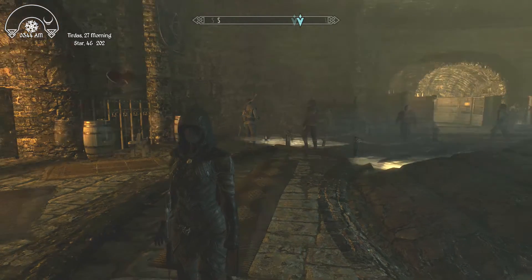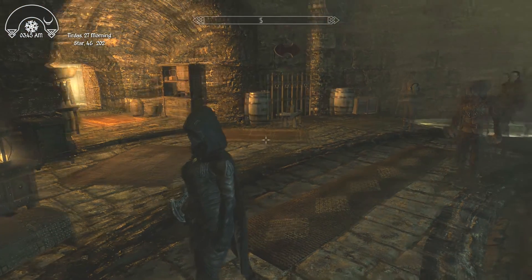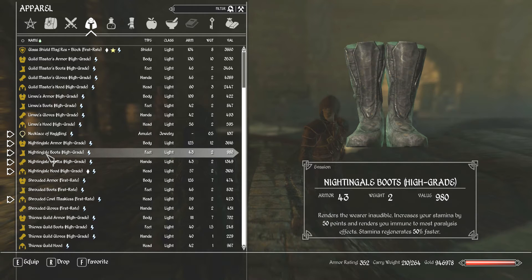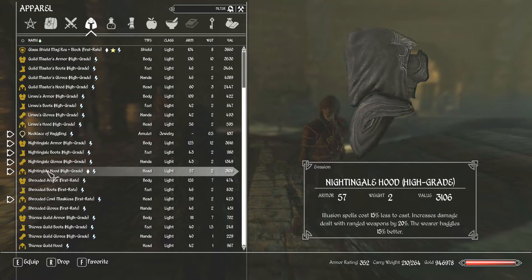This is the Nightingale Armor. I already did a walkthrough on the Nightingale Armor. Not only does it look terrific, but you're completely quiet. Terrific numbers all the way around, terrific buffs too — fighting, archery, one-handed. Absolutely terrific armor. I really, really like it. And a very nice armor rating, too, as you can see.